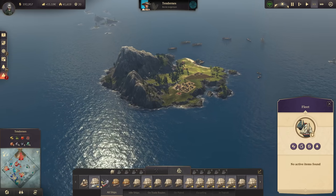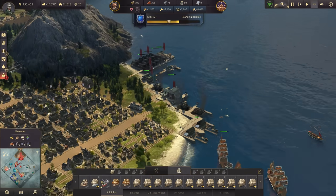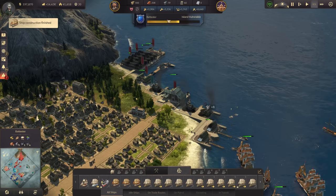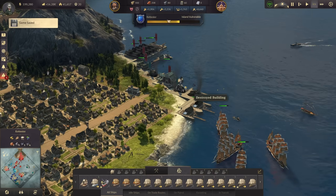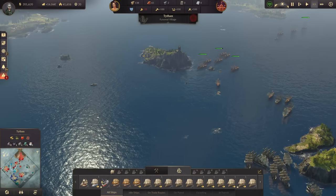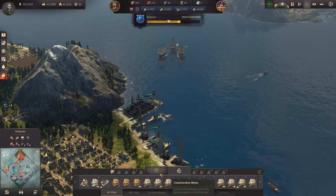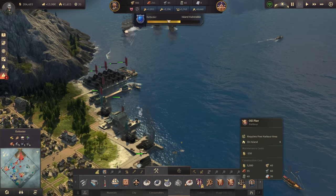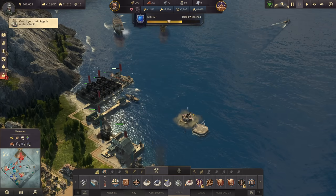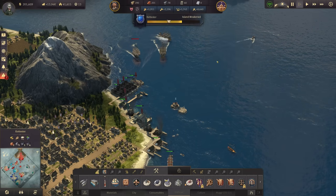They're attacking Katester now - we need to be there as quickly as possible. Katester is now damaged and I cannot repair buildings until the siege is over - that's a pretty devastating problem. They're fast, almost there already. Let me try to get a cannon tower in - I was able to get one, which boosts morale a bit.